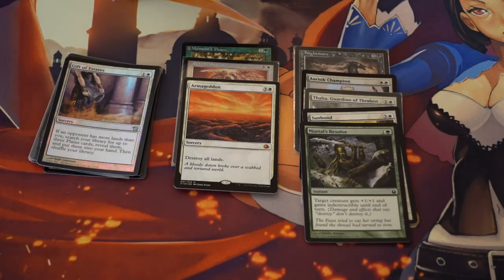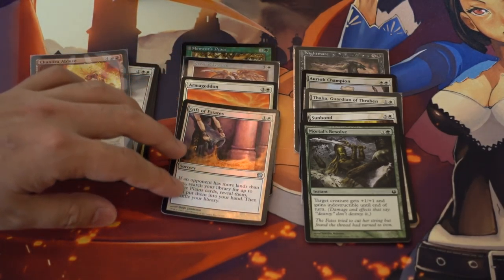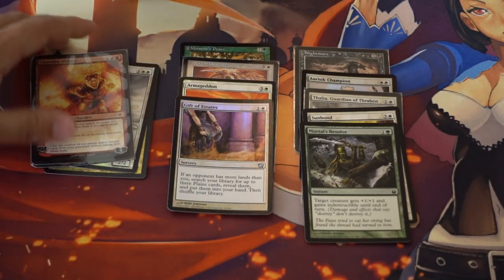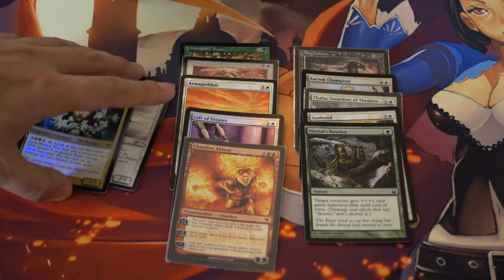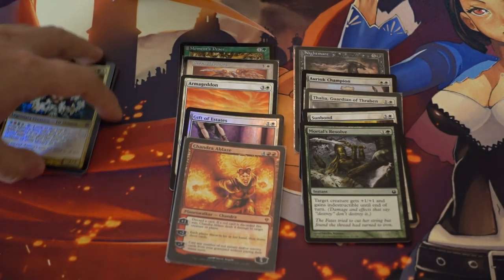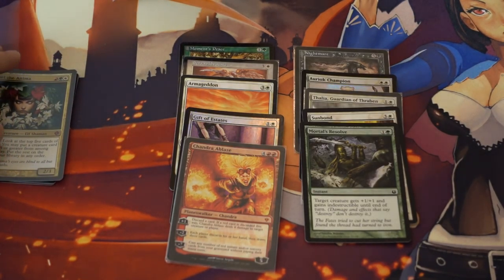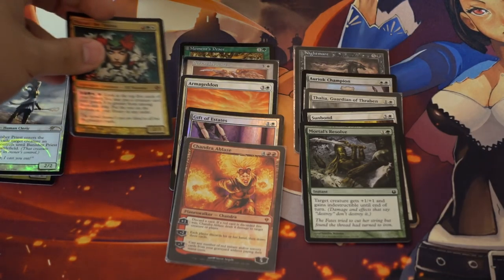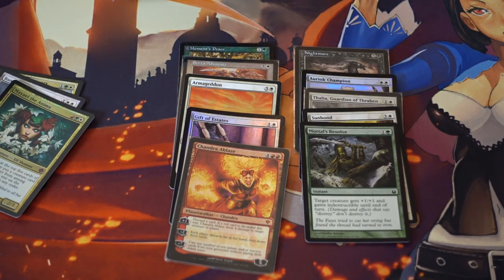Foil Armageddon — Armageddon is a very good card, and to my knowledge this is the only foil copy of it. Part of this cube is that it should be all foil. Gift of Estates is a very, very good card. Chandra — I love Chandra. One version of Chandra is enough; I don't think I'm going to do multiple versions of the same planeswalker. Tamiyo is like $60 — I was like, what?